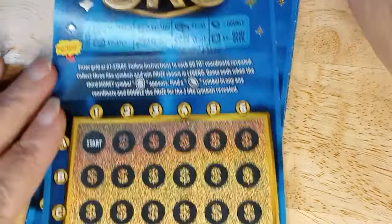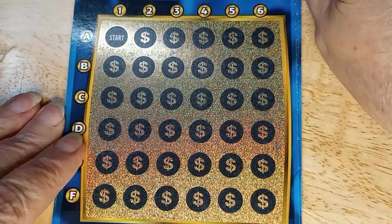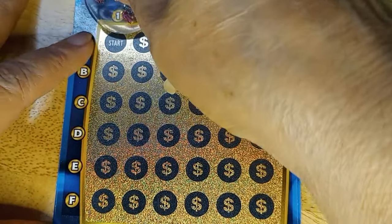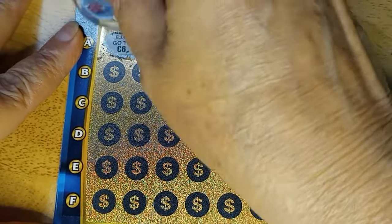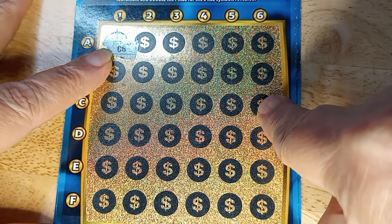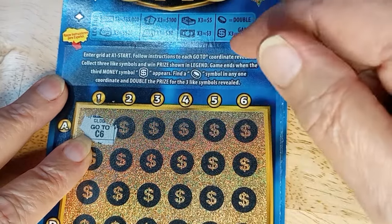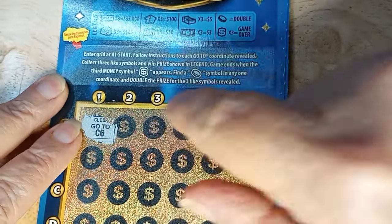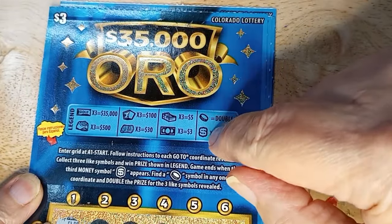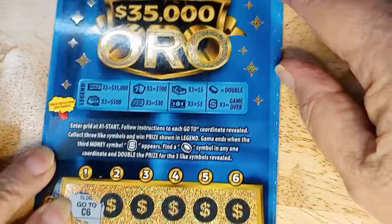Back now and ready to get started. We are on numbers 28 through 32 — all in the same strip. The idea is I start at the first one, it has a coordinate underneath, and I follow those coordinates through the grid. If I find three of the dollar symbols before three of anything else, the game ends. If I find a coin, I double the prize. I'm looking for three dollars, three stacks, three rolls, three safes, three bags of gold, or three gold bars.